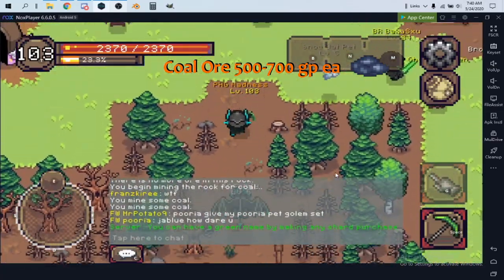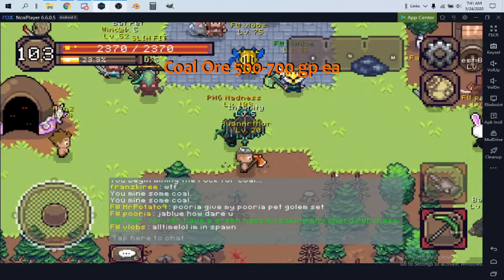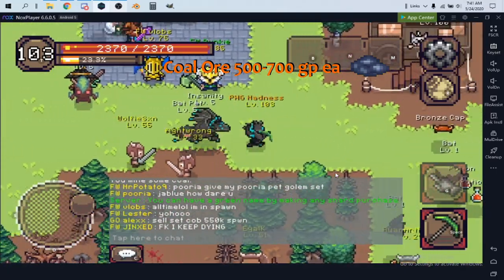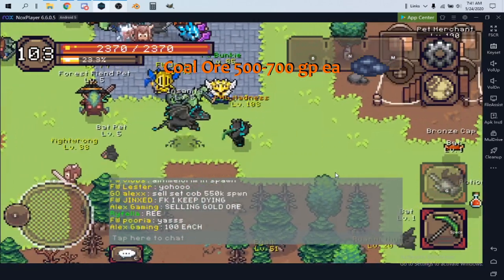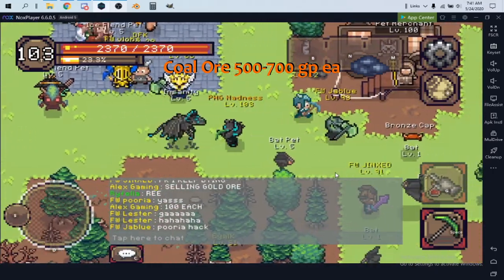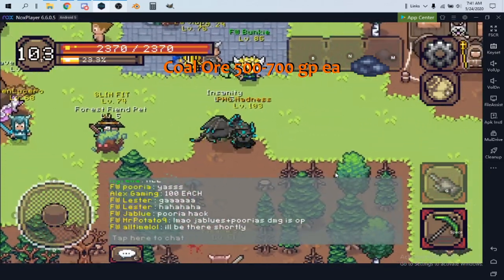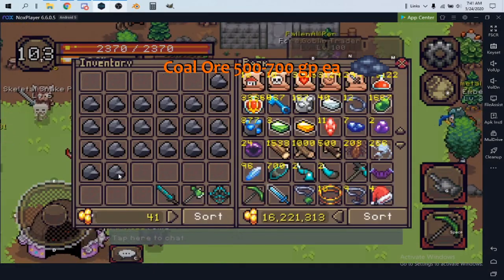Dead rock sets are very cheap now anyway, so you'd only need about 5,000 to 6,000 coal to afford them. I recommend coal over other mining methods because it's so versatile — other players leveling mining use it frequently, so it's in much higher demand than mythin, cobalt, or verax. Coal is the best for newer players by far.